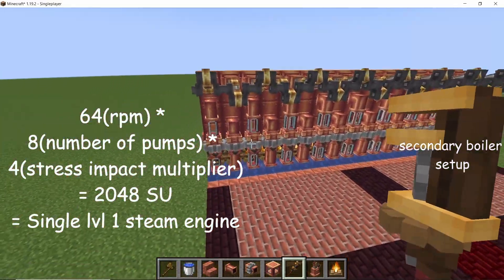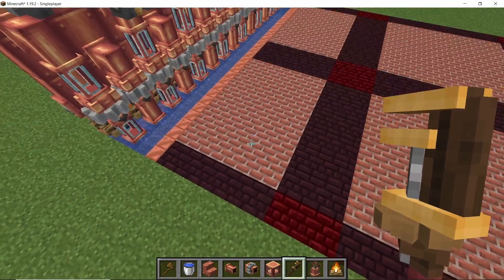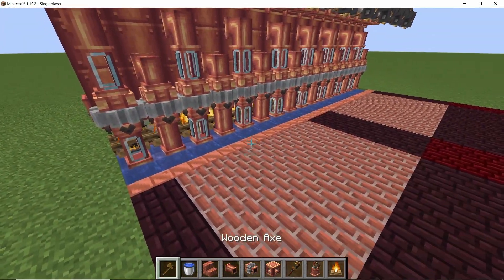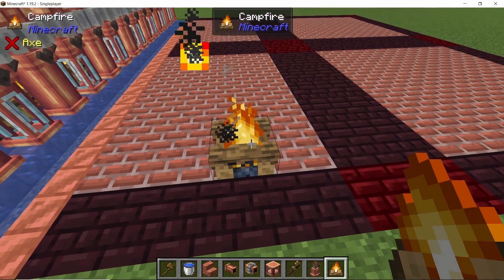We have a total of 16 interconnected pumps for powering the steam engine. Eight pumps require 2,048 stress units, which will be provided by a single level one boiler.